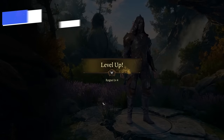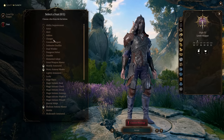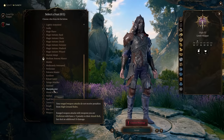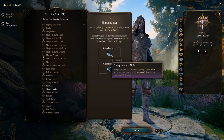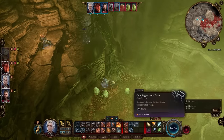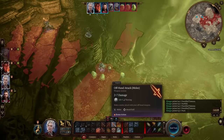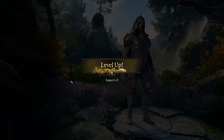At level four, pick your first feat. For a ranged rogue, sharpshooter is huge: ranged weapon attacks don't receive penalties for high ground rules, and with the all-in effect there's a minus five to attack rolls but an additional 10 damage. If attacking from stealth you already have advantage plus the stealth bonus damage, so you're practically still guaranteed to hit that shot especially from high ground — it's a massive buff to ranged damage.